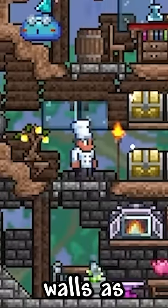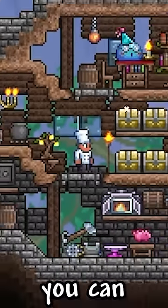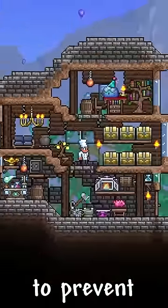When building a house, leave holes in the walls as a free light source. This way you can save torches to put on the ground to prevent mobs from spawning.